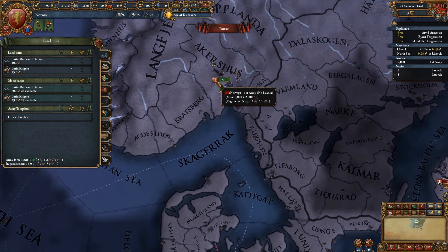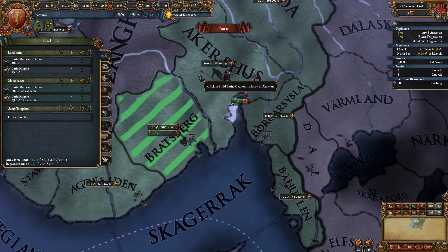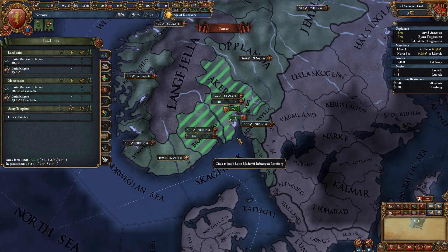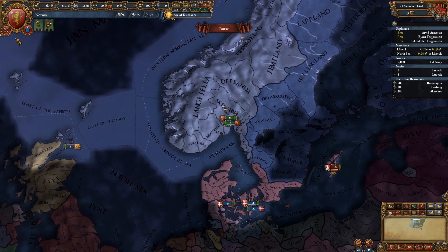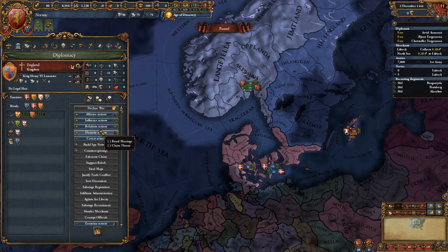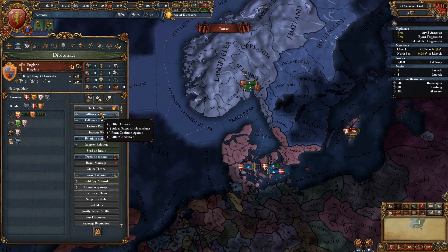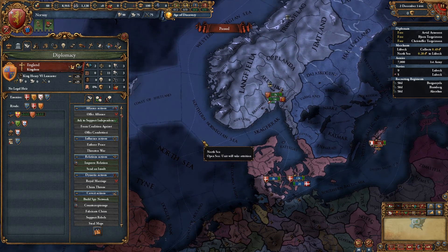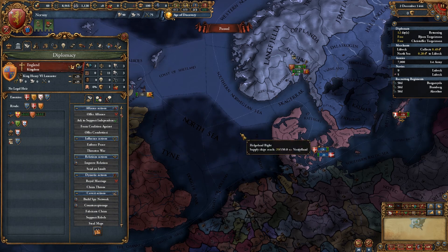What's our land force limit? Ten. So we've got five infantry and two cavalry, so we probably want three more infantry. What do we want to do with our diplomats? We'll need to start looking for somebody to support our independence. England would actually support our independence, which is quite surprising. I'm immediately going to capitalize on that just in case anything changes.